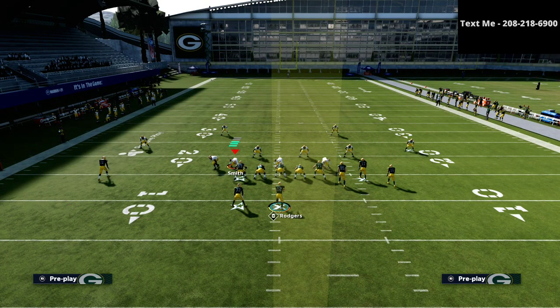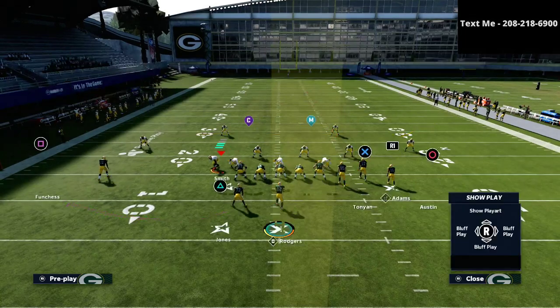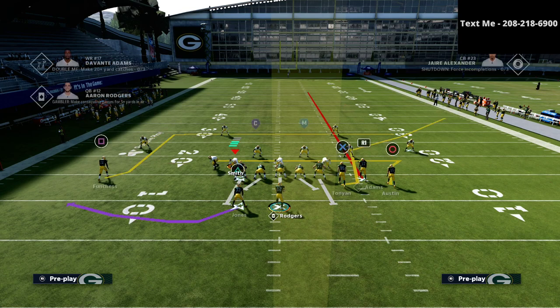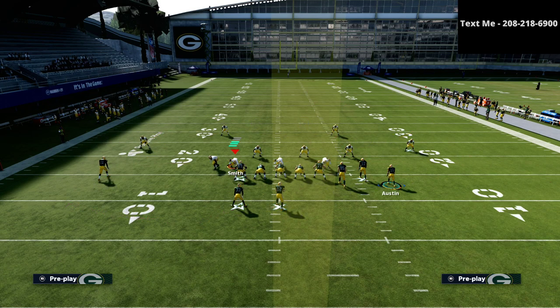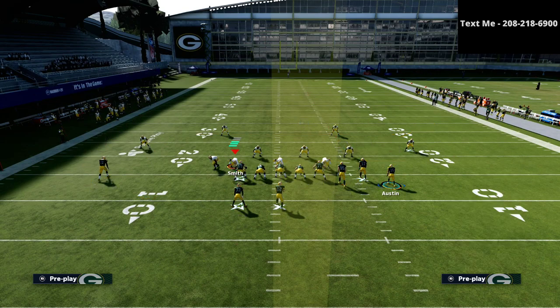What I want to talk about is how you can maximize the totality of this play against hard flats, zone drops, and different things like that. All we're going to do is streak the R1 receiver — Devontae Adams — and then simply take the running back out of the backfield. You can put him on a flat route, a swing route, or a wheel route. You can put him on an option route, but if they run zone coverage it's going to really mess with the spacing. So I recommend some type of wheel route or quick flat route.